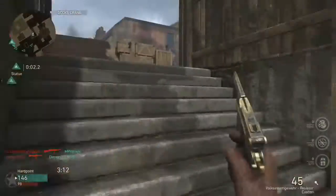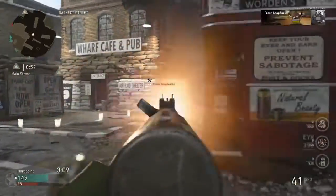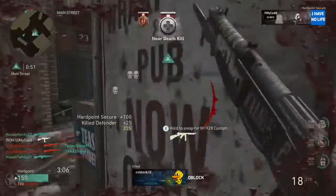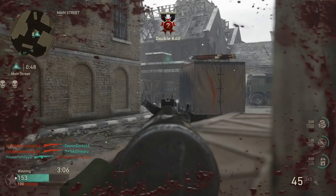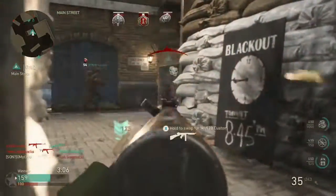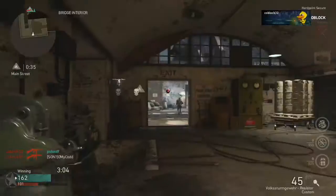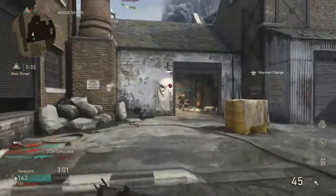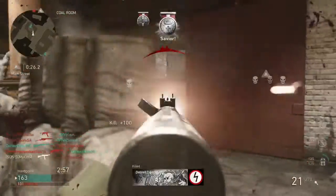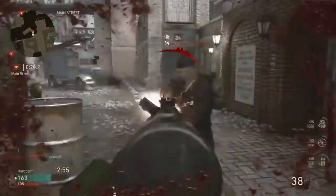For a close range setup, throw on steady aim, rapid fire, quick draw, and another attachment of your choice. You definitely don't need four attachments on this thing — if I had to get rid of one, I'd probably take off the grip. If you want to run it with primed in one of the other divisions — mountain or airborne — that's fine too. You could probably get away with just two attachments on this thing. If I had to pick two out of the four I'm using, I'd probably pick the extended mag and the high caliber. I don't usually like high caliber in this game, but on this gun, because of the recoil pattern, I find it pretty helpful to have.